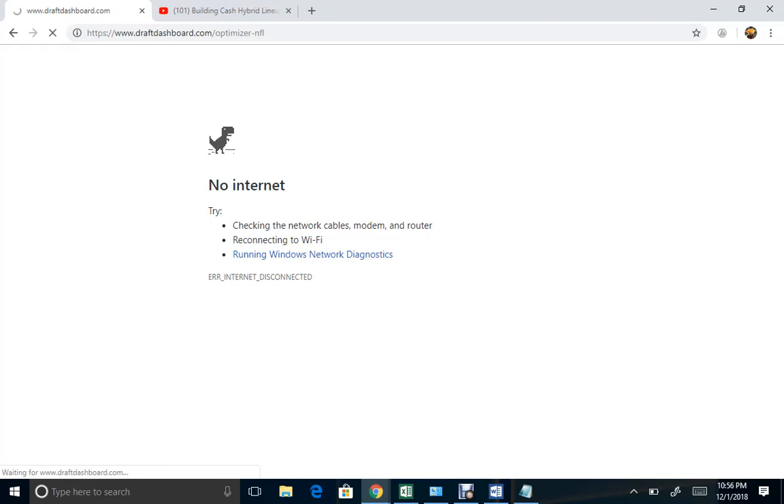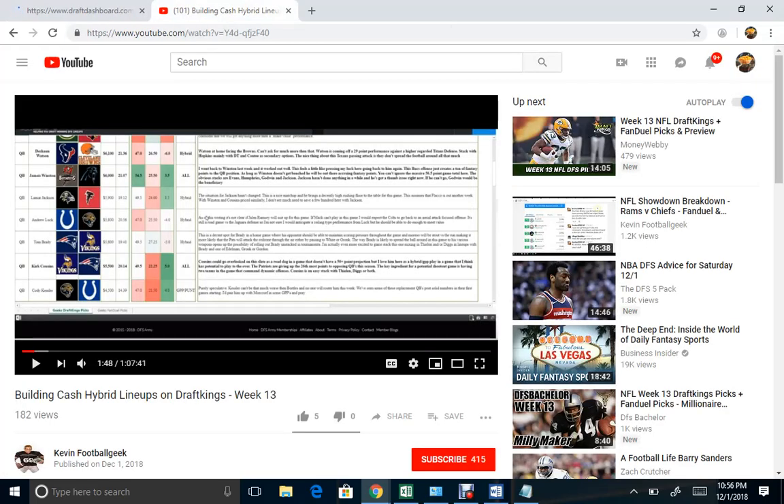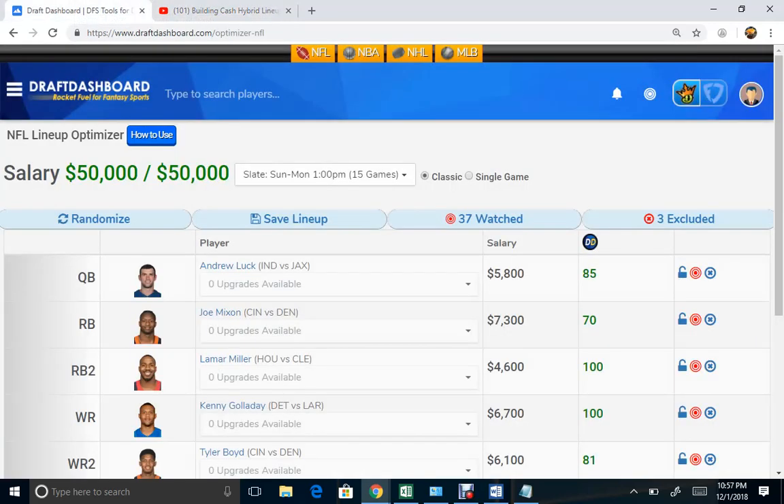Whether or not you're a member of the DFS Army, you can get these very highly recommended plays. I'm going to look to get what they call the big board, so you can get top optimal recommendations — they're separated according to GPP or tournament, cash, and the hybrid scenario. So here's what we get.